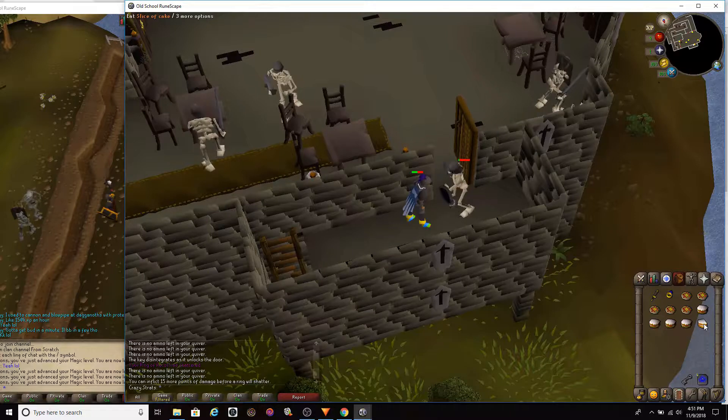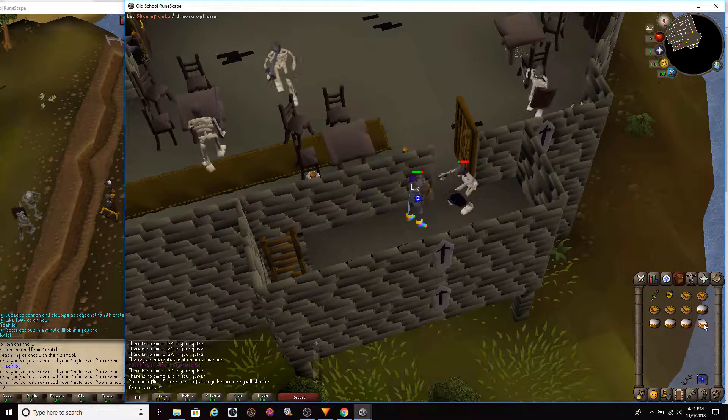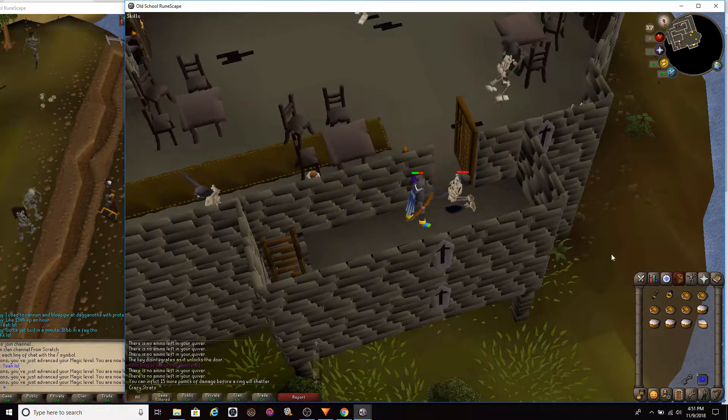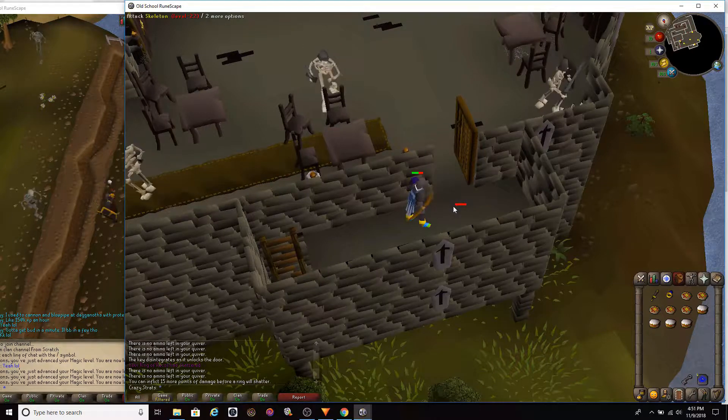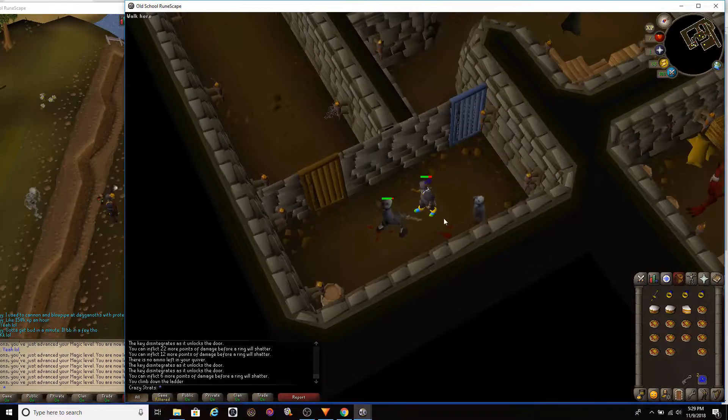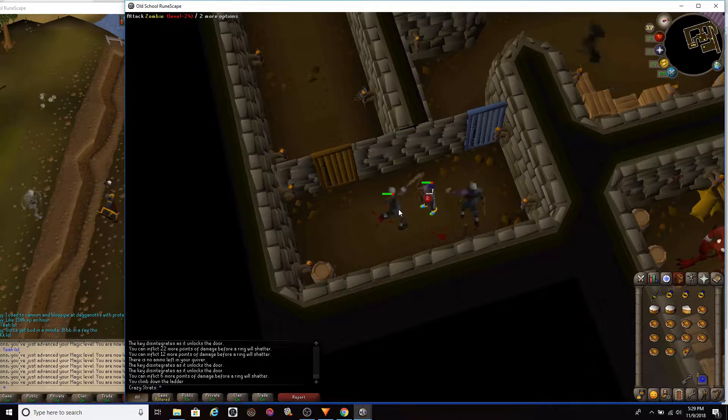Go get the yellow one right here. Skeletons — you have to kill the one with a round shield, and this is in guides and stuff. There are zombies you can't tell apart so you gotta kill each one unless you get the key the first time.